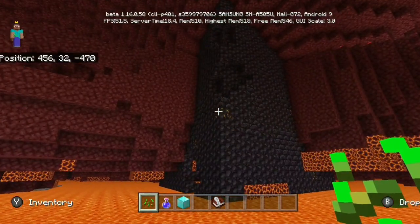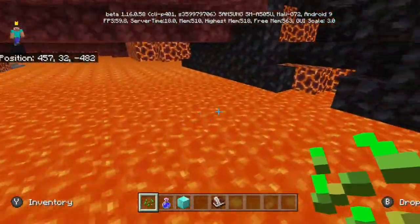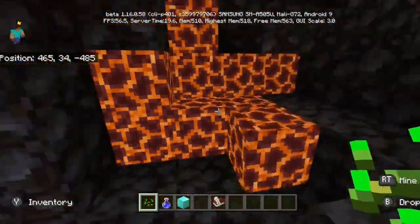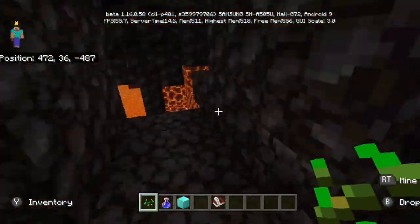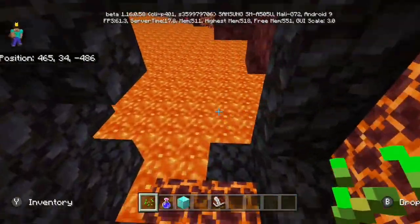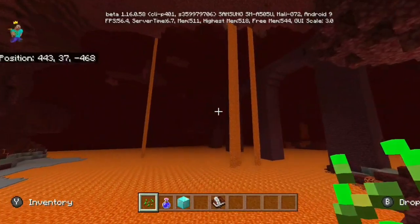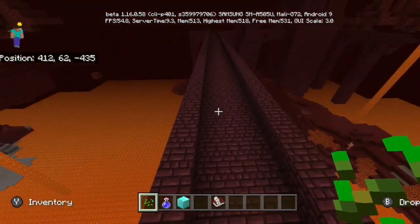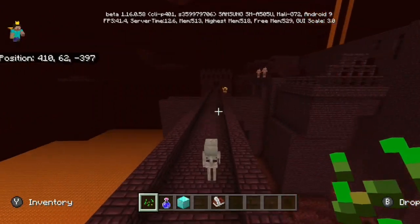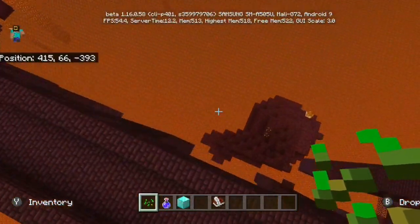The next one you'll find right at these coordinates, again by lava for some reason. Interestingly, the magma which is connected to the lava actually spews up just a little bit, so an extra little challenge getting inside this one. Not only that, this also has a fortress just right here, so in case you're speedrunning or something like that, you can definitely get your wither skeletons and things like that right at the same place.